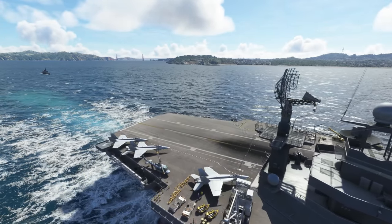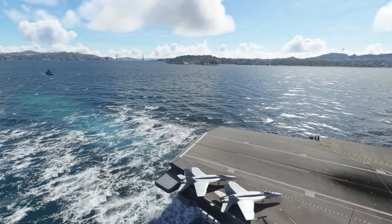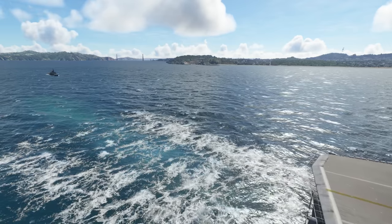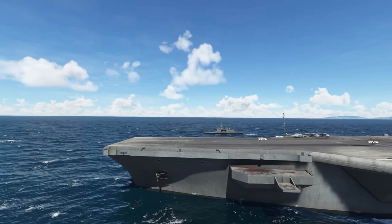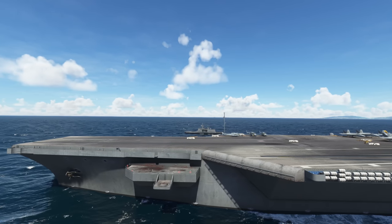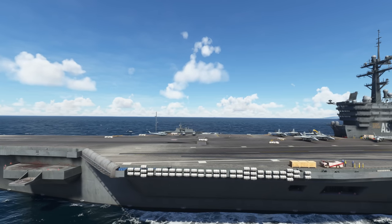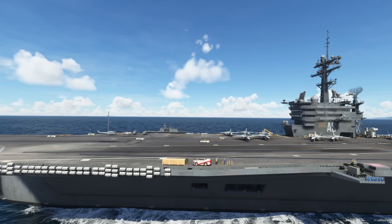The seven carrier locations are: the Florida Keys, the Gulf of California on the Mexican west coast, the Gulf of Mexico open sea, Long Island New York, Oregon, San Francisco, and South Carolina. Each of these aircraft carriers is in motion with a set heading — for example, the one in the Florida Keys has a heading of 245, the Gulf of California has a heading of 135, and the Gulf of Mexico has a heading of 090. This should add to the challenge and fun of landing as well as launching from these aircraft carriers.